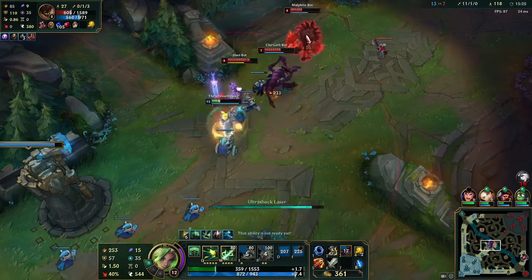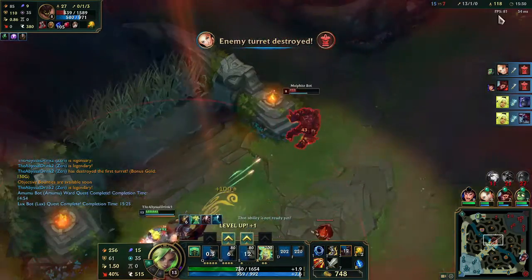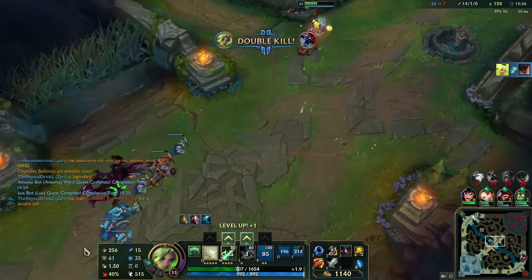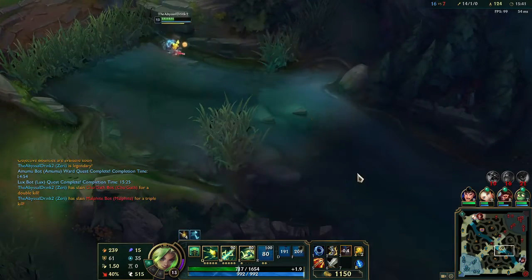An important thing to note when using your ultimate: you have to hit at least one champion to gain overcharge at all. Just ulting on its own will afford you nothing and you will be left without a cooldown reduction and no steroids.